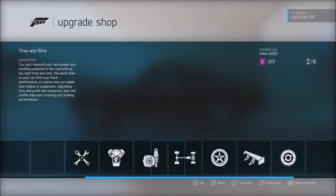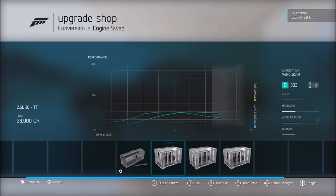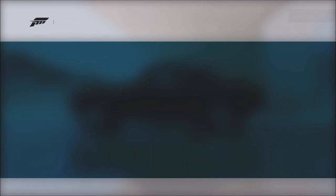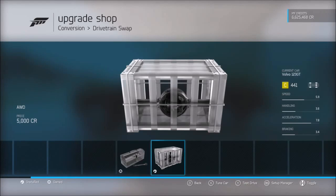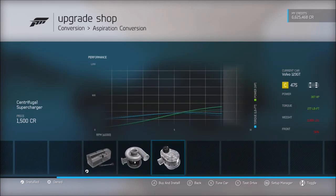In the upgrade shop, we need to start with the engine swap. We've got either a six-cylinder or a V8 — the six-cylinder gives 333 horsepower and the V8 gives 325, so we're going to go for the six-cylinder engine. We're also going all-wheel drive. For aspiration conversion, we're going for the big turbo because it gives more power obviously.